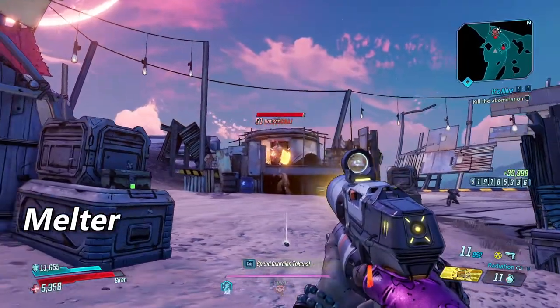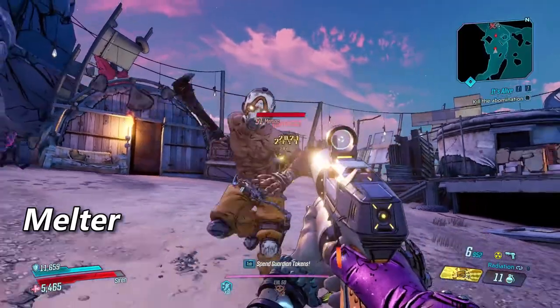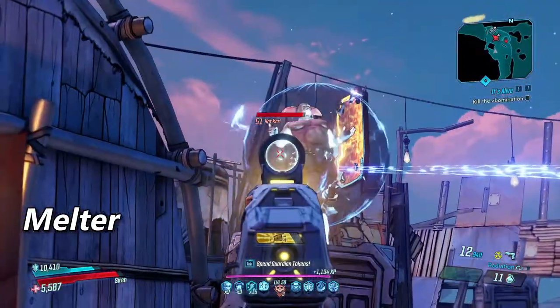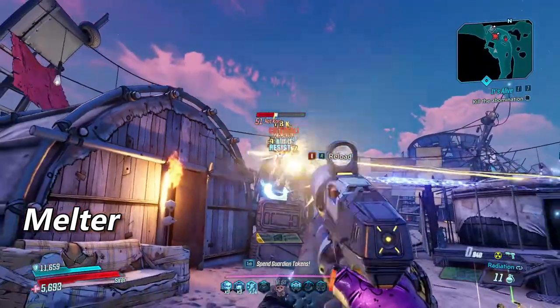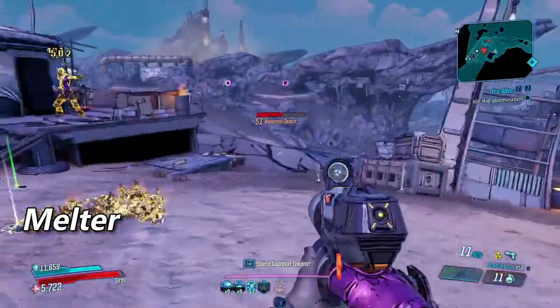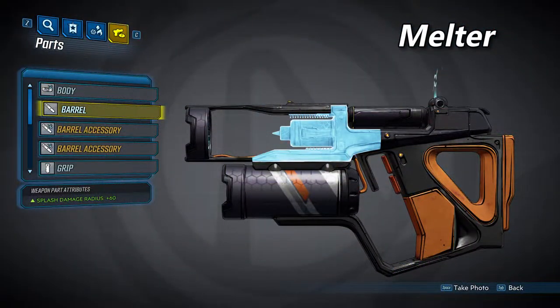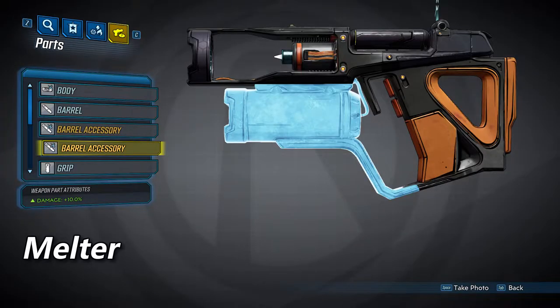Now we have the Melter Barrel. The Melter is a semi-automatic pistol with the longest charge time of the three non-alien barrels. But you only have to deal with this long charge time if you are trying to maximize damage per shot — if you let it charge for the full duration, your shots will deal double the damage. You don't have to do this and can just pull the trigger as fast as you're allowed to get the damage listed on the gun card. Like the Blaster, this one also deals splash damage, with a base splash damage radius of 60. It can also spawn with three accessories.